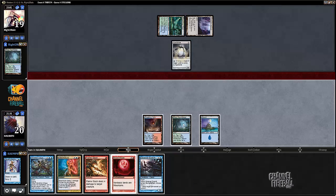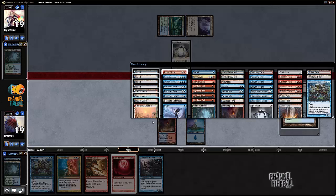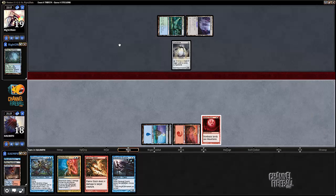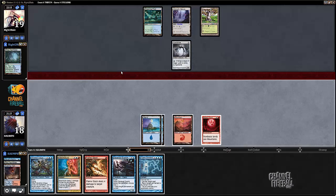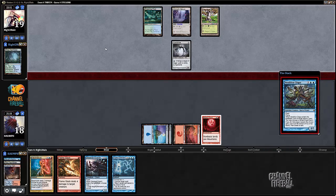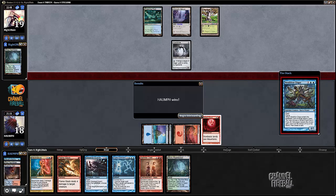Blood Moon. All right, let's go ahead and get an island here and a mountain and just play Blood Moon. I think he's kind of screwed, actually. Unless he has a Basic Forest, I don't think he can cast anything. I'm going to click him just to get more information. You might just concede to Blood Moon, that is. Oh man.